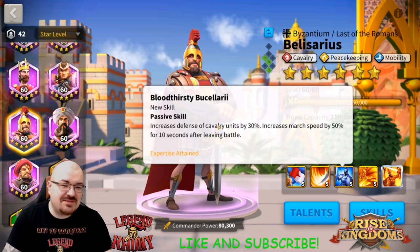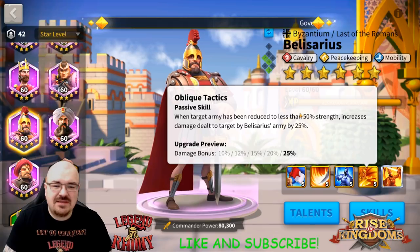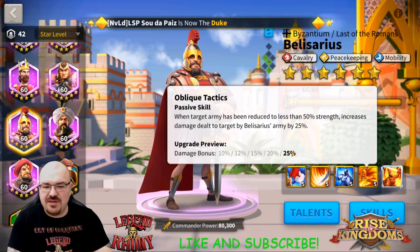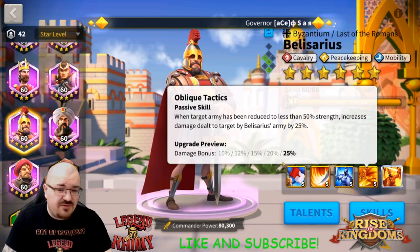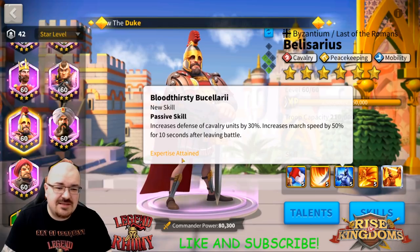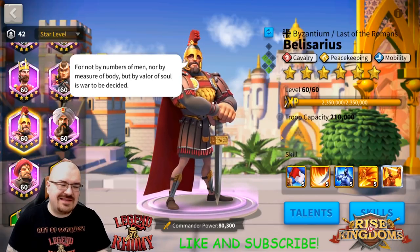You'll notice that the march speed bonus doesn't specifically say cavalry. When the target army has been reduced to less than 50%, it increases damage dealt by Belisarius's army by 25%. From extensive testing, that 25% applies only to normal white damage — not the red skill damage — so it's not as impactful as it sounds. His expertise grants another 50% cavalry defense and 25% march speed, making him an overall decent cavalry commander.